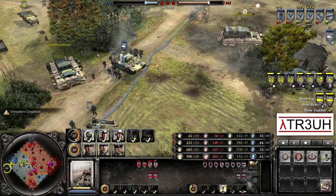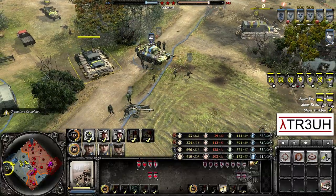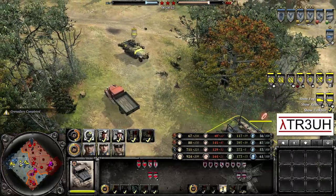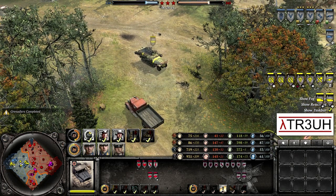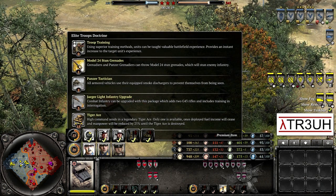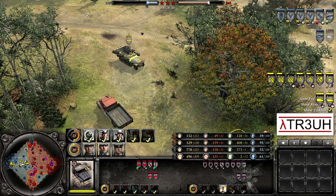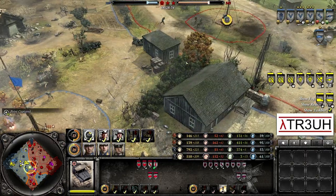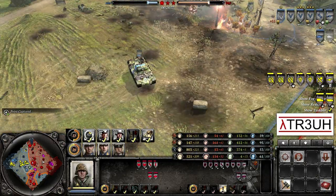The Panther is getting repaired by the Pios and the Regiment Headquarters, back to full strength. No additional vehicles yet, but with 16 command points to his name, Ossa can already call in the Tiger Ace. He just needs the resources — I believe it costs around 700 manpower. We'll see if it comes soon.